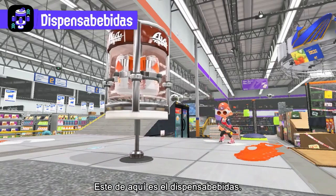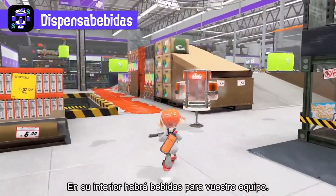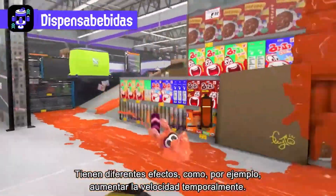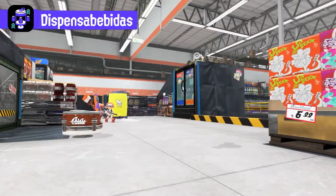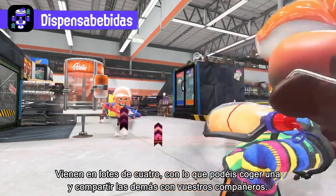This is the Tacticooler. When it's activated, a fridge appears. You'll find in-game beverages stored inside. These have a variety of effects, like momentarily increasing speed. They come in packs of four, so take one and share the rest with your teammates.